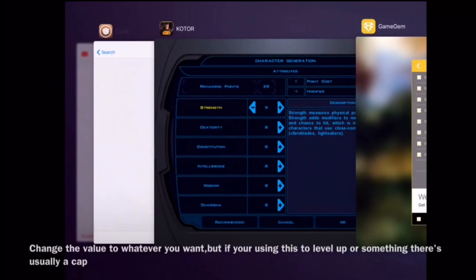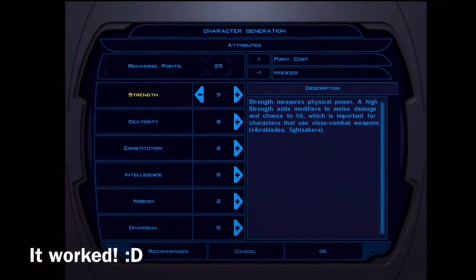Obviously if you go too high, the game might not be as fun anymore — if you want to make it just a little bit easier for yourself. But you do you — you get to play the games the way you want to play them. As you can see, we have a lot of skill points now; it doesn't even show the number in its entirety. So that's how you hack games using Game Jam.